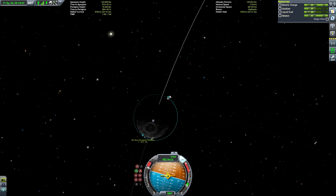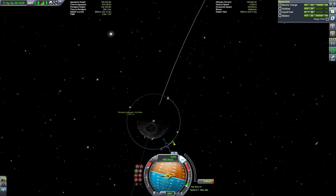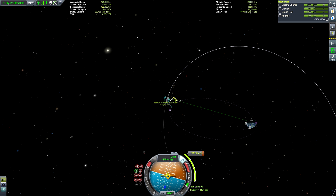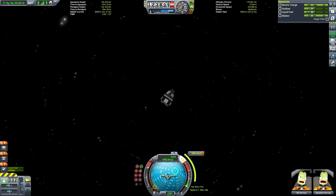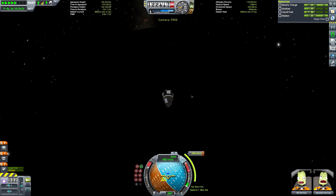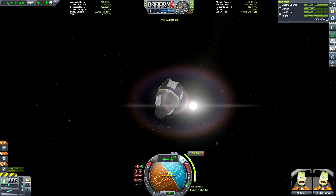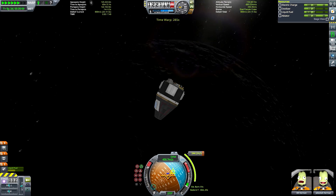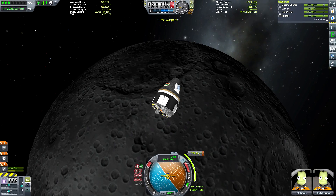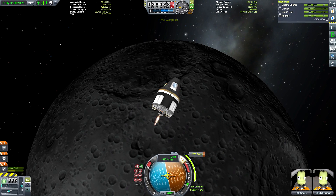Nothing more to it really — we're just returning to Kerbin. It's not a particularly faithful recreation of how NASA would have got back, because I'm going straight in for a very steep re-entry. Realistic entries sometimes don't slow you down fast enough and you end up coming out of the atmosphere and doing another orbit around Kerbin. So let's just go with a nice quick re-entry. All that's left is one final burn of 244.2 meters per second to get ourselves on a Mun trajectory and a Kerbin atmospheric encounter.